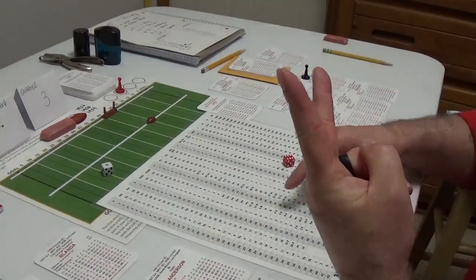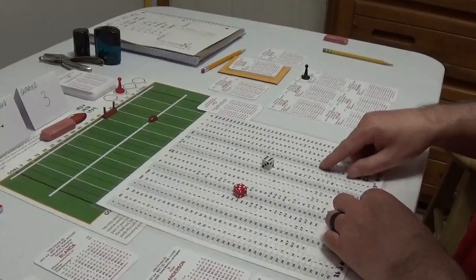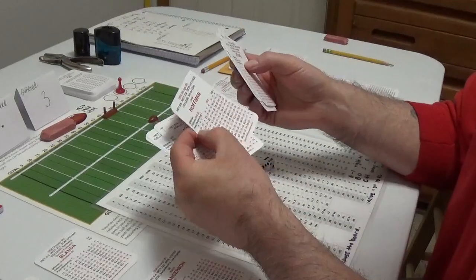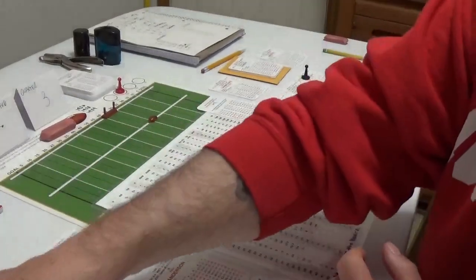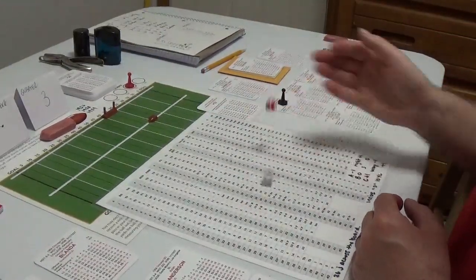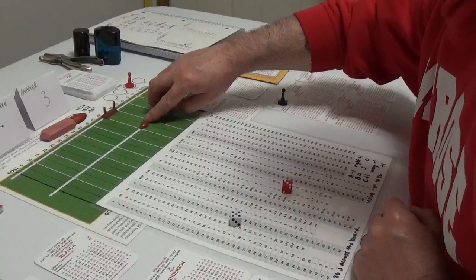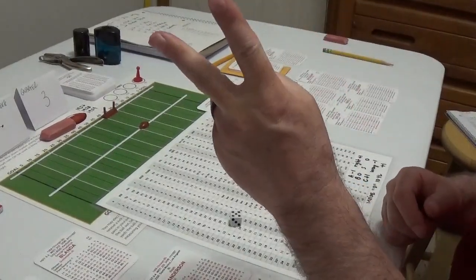Roll 61 — chart 28, don't modify — minus two on the sack number. Second sack of the day! Sack comes from D6 — Jack Hoffman from Xavier, Ohio, 6-foot-5, 234 pounds — pulls down Babe Pirelli. Third down and long. We look for Houghton — defense roll 61, C-S, add one to Pirelli's number. 35 is 11, add one is 12 — completion for eight yards, but not enough. Fourth down. Fourth quarter has just started — they can still tie if they score on the next two possessions or get a turnover returned for a score.